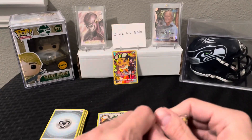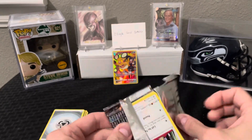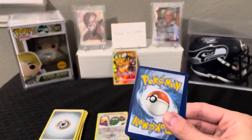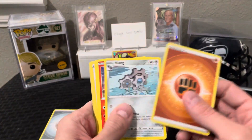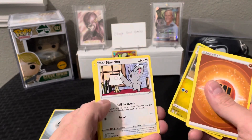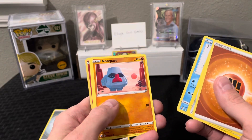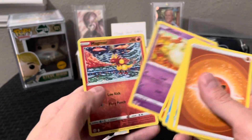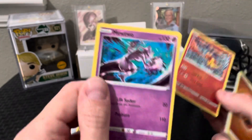Last pack — did we save the best for last with the Charizard? The artwork on the outside wasn't matching the inside and it's another white one, so I don't think we're actually going to get anything unfortunately. We've got Gabite, Minccino, Baltoy, Snorunt, Nosepass — why do they come up with these names? We got a reverse hollow Magmar and a Mewtwo non-hollow rare, which has a cool artwork though.